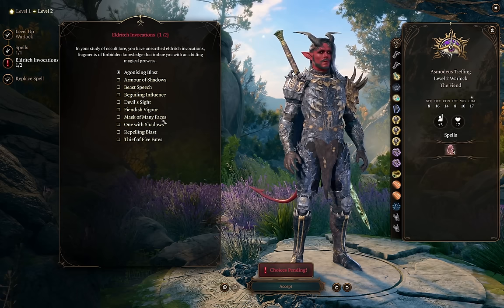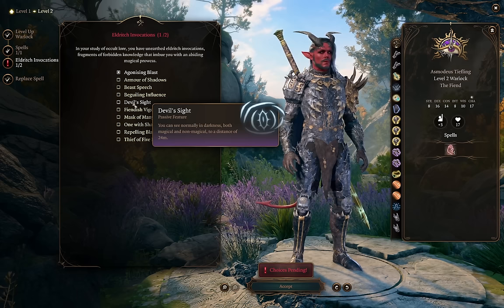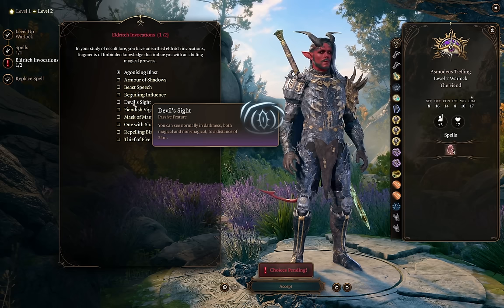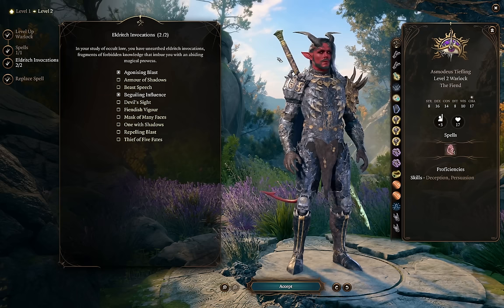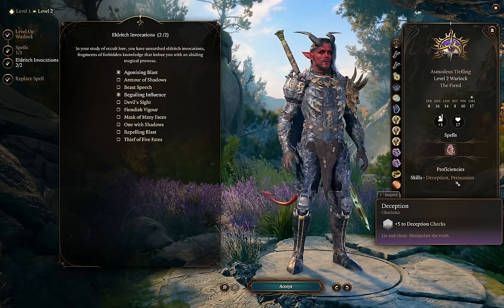Devil's Sight is another go-to Invocation — being able to see in magical darkness is really powerful, and as an Asmodeus Tiefling we'll have access to a casting of Darkness. I'd only take it at this level if you know you're going to lean into a darkness build. What I actually like to take is Beguiling Influence. This gives us proficiency in Deception and Persuasion that we didn't pick up at level 1, so we have a nice suite of different ability checks — especially as a main character, this makes us great at dialogue.